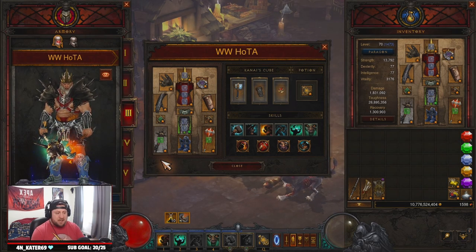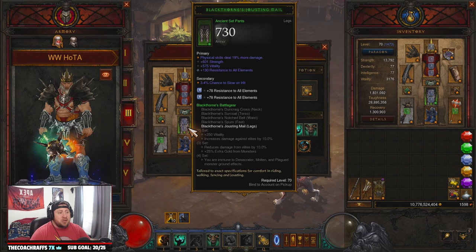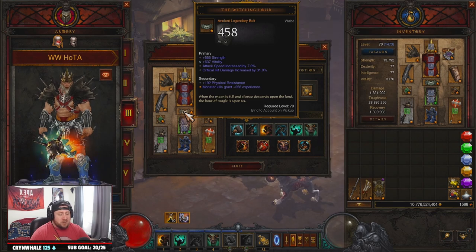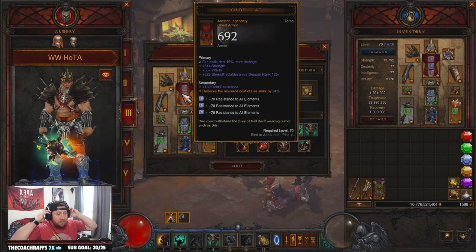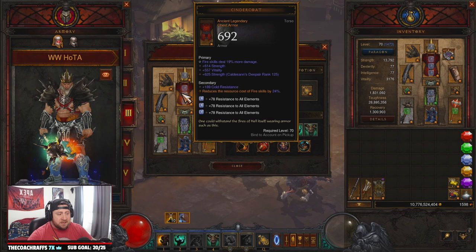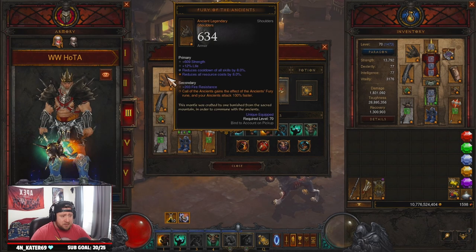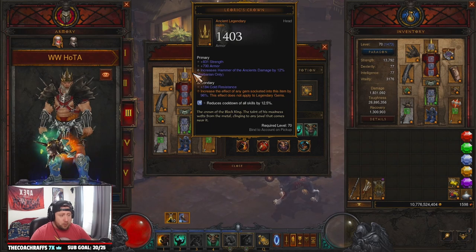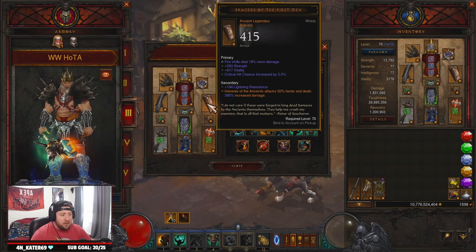Let's go over all the gear. A few items are a little different but everything is pretty much the same as a pushing build. You're going to have Ice Climbers to gain immunity from movement-impairing effects, Black Thorns Jousting Mail for a great pants item, Witching Hour for attack speed, Cindercoat because everything we're doing is fire damage — so we want as much fire damage as possible. I opted for Magefist for more fire damage, and Fury of the Ancients which gives the Ancient Fury rune and makes your Ancients attack 100% faster. Leorick's Crown for cooldown reduction.